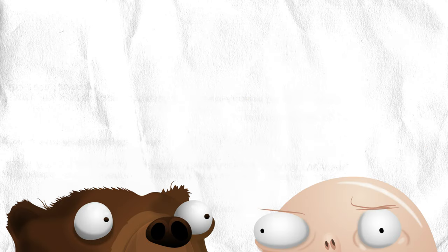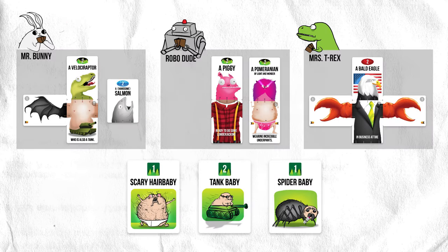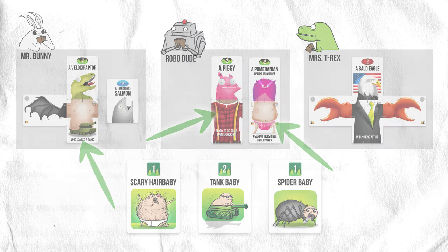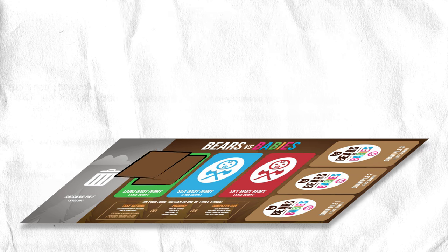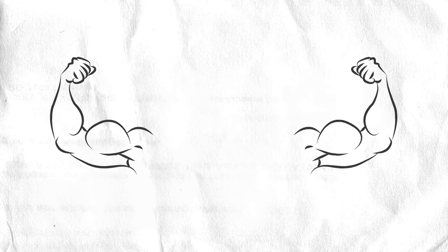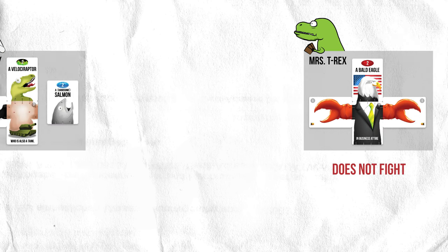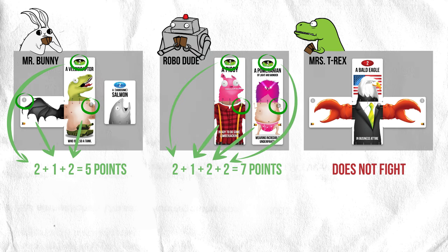Now that we have monster armies and baby armies, let's look at a battle. When the babies are provoked, it starts a battle between the babies and all the players at once. So if the land babies were provoked, they would attack all the players' land monster armies all at once. First, let's figure out how strong a baby army is — just turn over the pile of land babies in the middle of the table and add up the numbers on the cards. Next, let's figure out how strong each player's land army is. Mrs. Tyrannosaurus has no land monster, so she doesn't fight in this battle. Mr. Bunny's land army is worth five points, and Robo-Dude's land army is worth seven points.